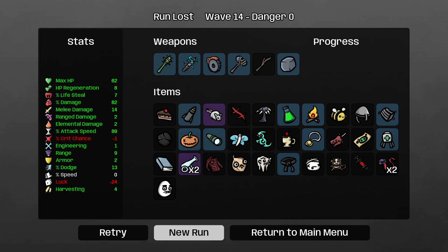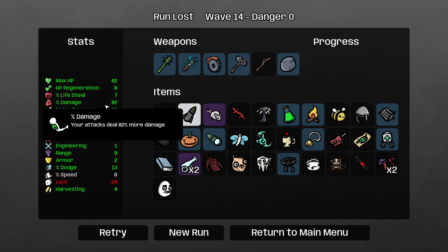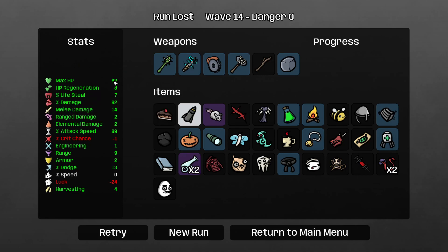I had my hopes up so high for this run — it actually went so well. Look how good this character was: 80%, 82% damage, 14 melee damage, 89% max attack speed. We just got to 62 HP. They were hitting us for 13 every hit, and then their hits are just everywhere. We needed higher dodge if we were going to survive that. Right, that's your lot.